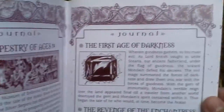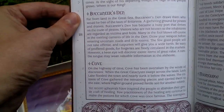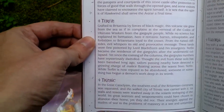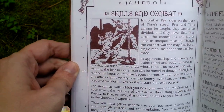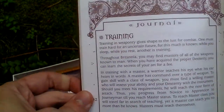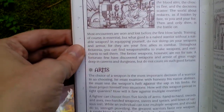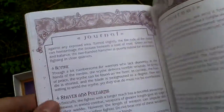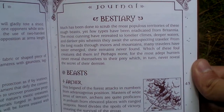The journal also contains the Tapestry of the Ages and the history of the game world, locations of the game world that you will visit, skills and combat, attributes, training and tactics, armors and weapons, and shields. There's also a bestiary featuring monsters and enemies you will encounter.